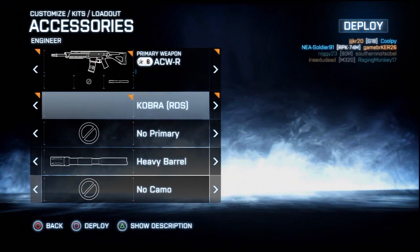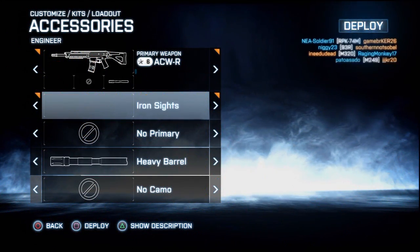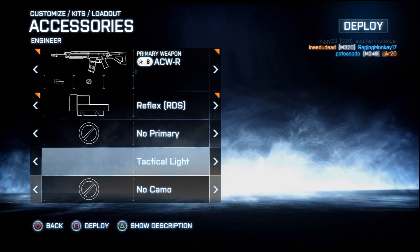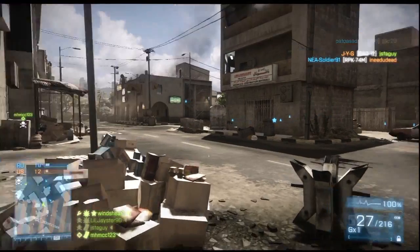Welcome viewers, Windshear here. I want to talk about the best gun in the game. You guys have probably heard me say that before — it's been a while since I've said that. But for real this time, guys: the ACWR with the suppressor attached.